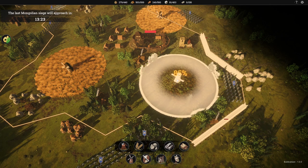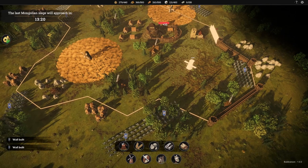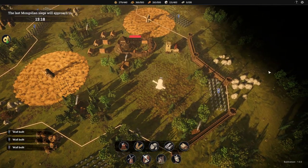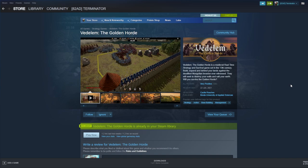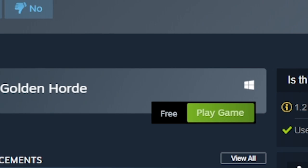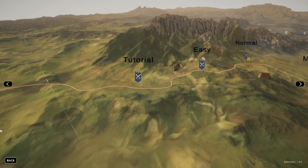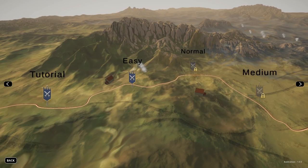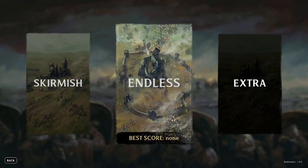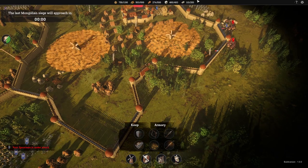Vetelem, which is the Hungarian word for defense, was released on Early Access on June 22nd, and aims to provide an experience that is quintessential resource gathering and defensive strategy. Inspired by the Mongol invasion of Hungary, it's free to play and only has a 3 gigabyte download size, so definitely worth checking out. It comes in two game modes: Skirmish, which is you versus the AI where you have to survive a limited amount of time and defend your lands against multiple waves of Mongols, and a second mode called Endless, which is basically you surviving for as long as you can against endless waves of hordes.